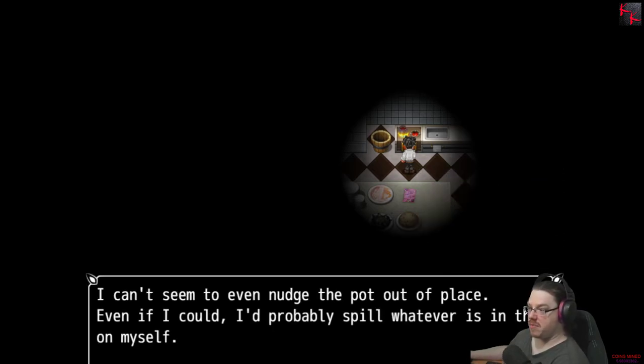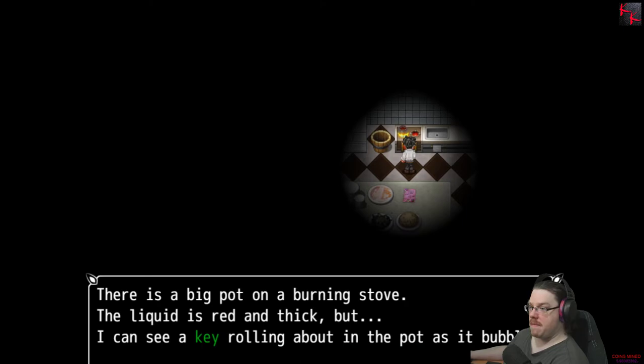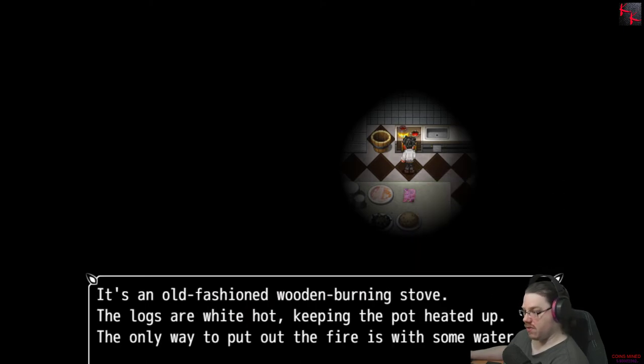I can't seem to even nudge the pot out of place. Even if I could, I'd probably spill whatever's in there on myself. Yeah, see the key — check the stove. Old-fashioned wood-burning stove. The logs are white hot, keeping the pot heated up. The only way to put out the fire is with some water.